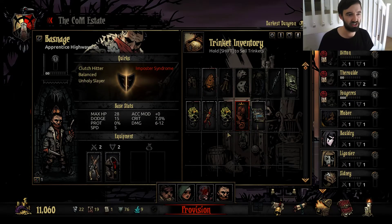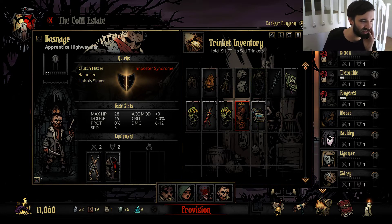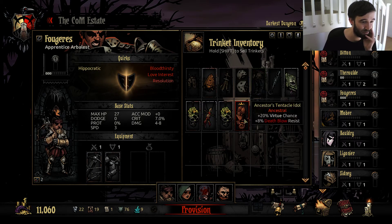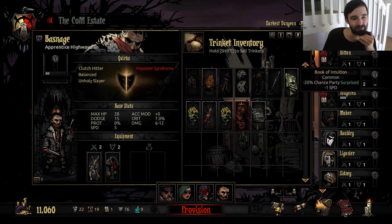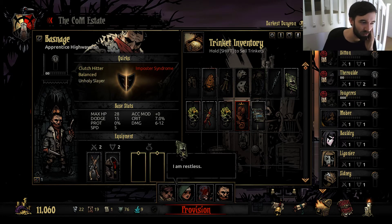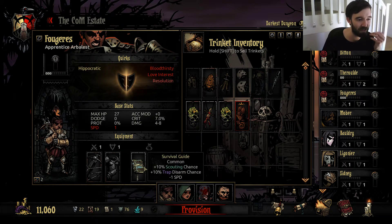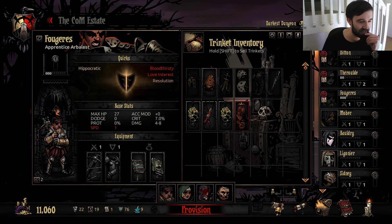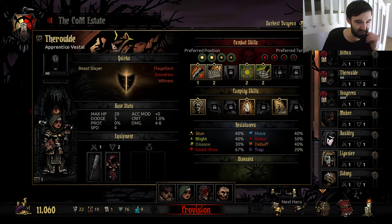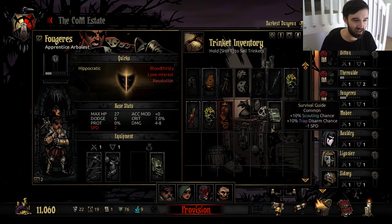With our slight financial issues, we do want the Book of Intuition and the Survival Guide — we want to chuck those on the same person who has no speed. Arbalest has low speed, but our 3 is still not bad. Class trinkets? We don't have any class trinkets for these guys. We'll take the Book of Intuition and the Survival Guide and we'll put them on the Arbalest. I am a big fan of these utility things — surprise and scouting. Trap disarm is also fine. We'll actually throw the Survival Guide on Hyrum and play it smart.